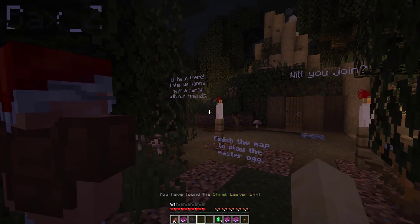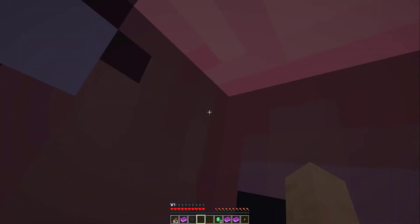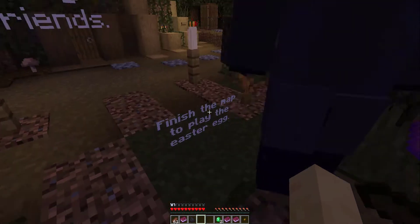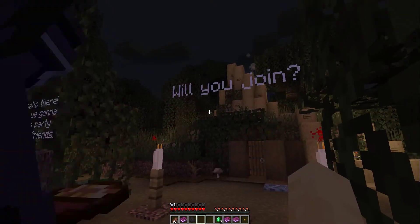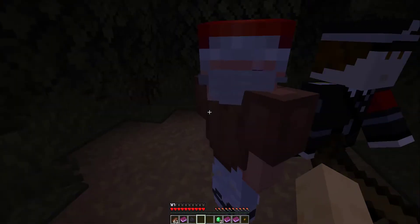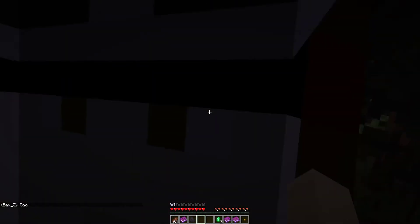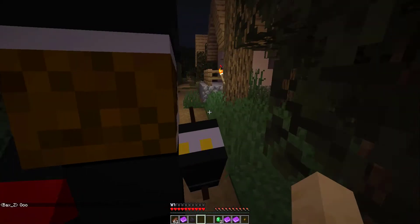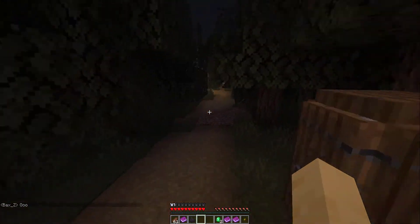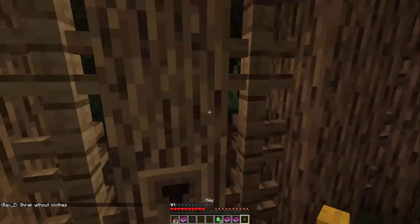What's this? Oh, Shrek! Hello there — later we're gonna have a party with our friends. Will you join? Finish the map to play the Easter egg. So there's really more. He looks oddly terrifying — Shrek.exe. He's just gonna be T-posing, he's just gonna chase us. All right, I found a key.